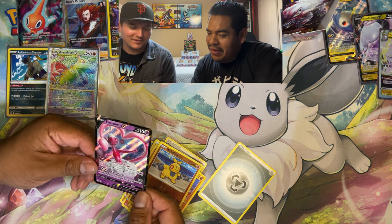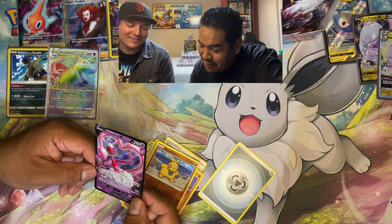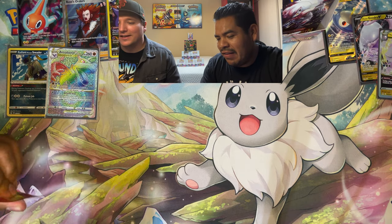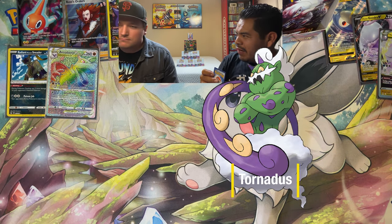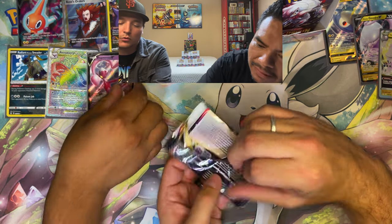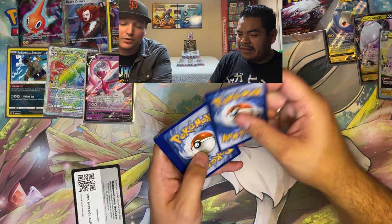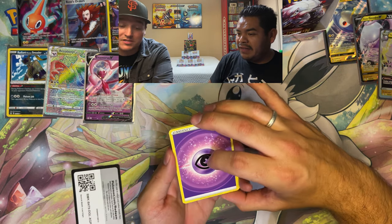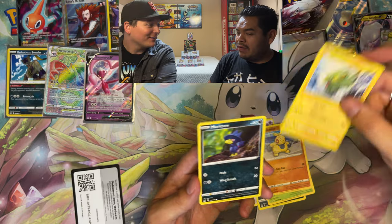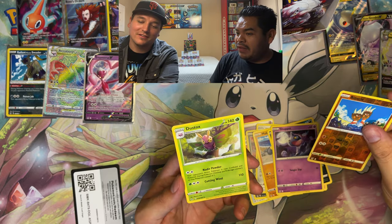There it is — Enamorus V! That's the Guardian of Love. It's part of the Forces of Nature group: Landorus, Thundurus, Enamorus — someone in the comments can correct us on the fourth. Not a personal favorite. In Legends Arceus it was a pain to catch — just flew around and threw Pokeballs hoping one would land.